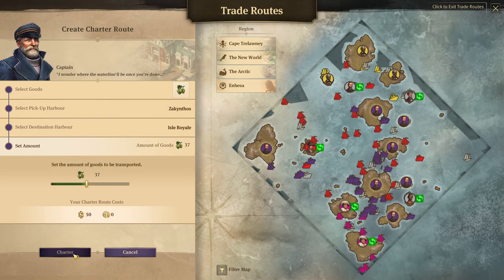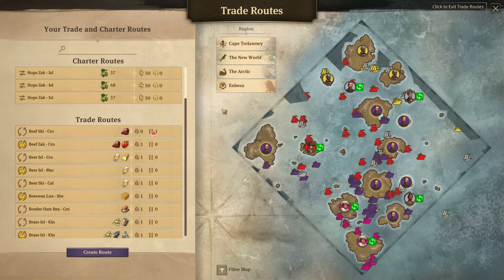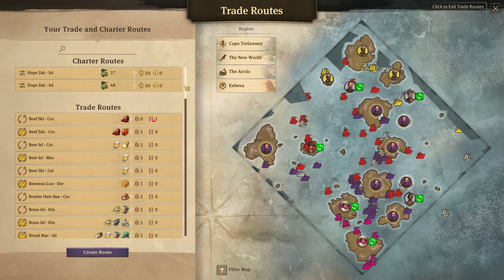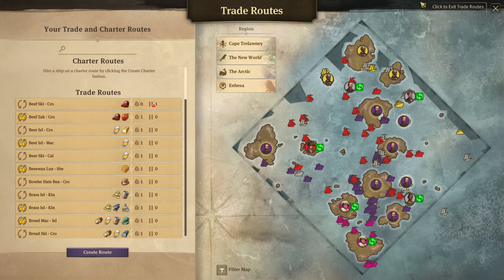You click Charter and there you go. You're allowed a certain amount for free, and after that it costs influence to create more charter routes. But honestly, you don't really need charter routes once you make schooners — you don't really need them at all.